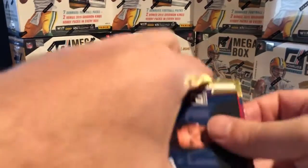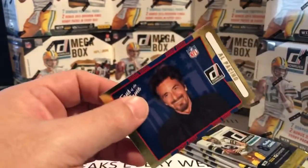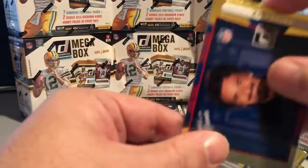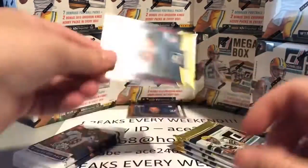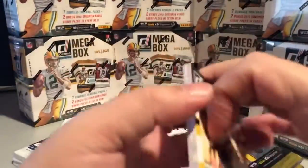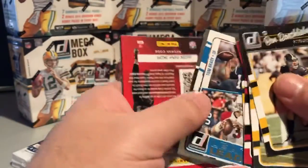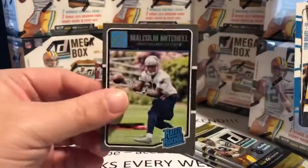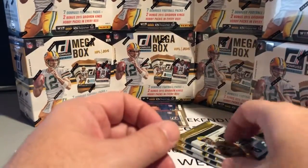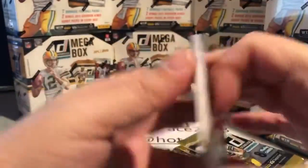Rest of the pack — we got another Al Pacino, that will be randomized number two. So two boxes in and we've gotten two randoms — we are well on our way to the world record. Another nice Tom Brady insert and another Patriot in the mix. This break has been chock full of Tom Bradys — both inserts and base.